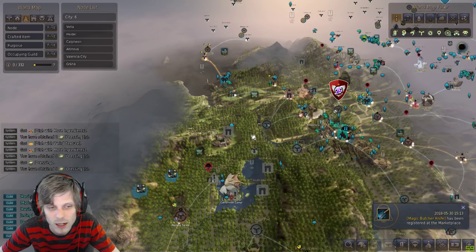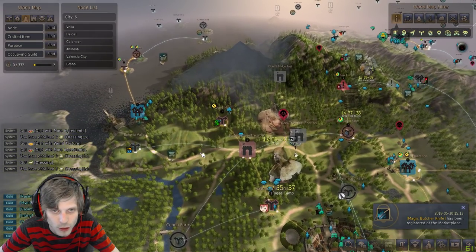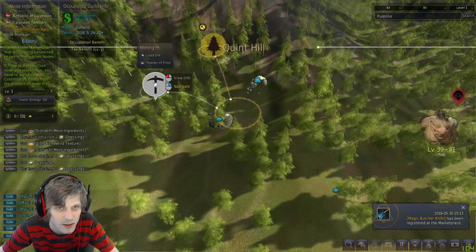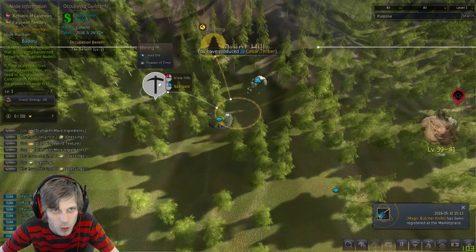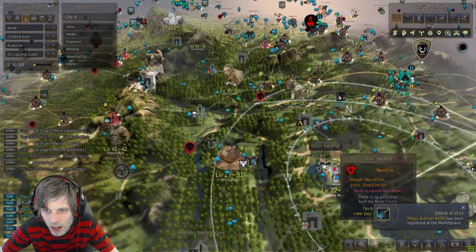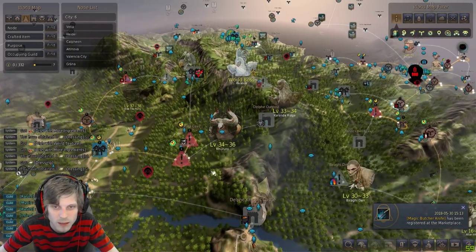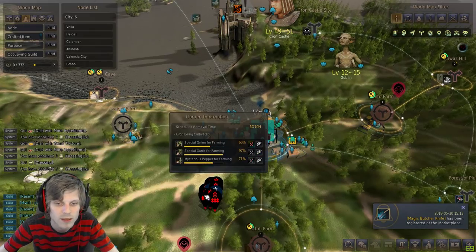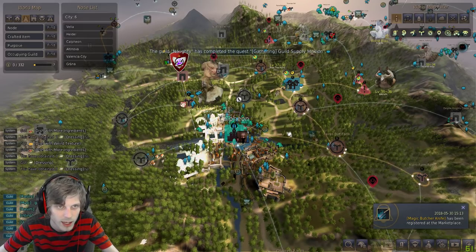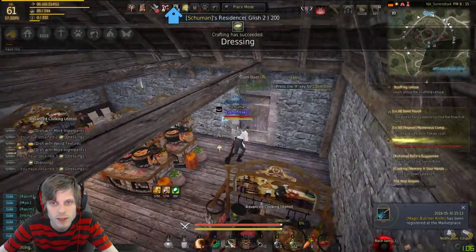You could also use pumpkins or silver azalea — there are many trash crate items available. If you want to pick up lead ore and build up a stockpile so you don't have to spend silver later, there are nodes at Quint Hill and also at Glish. You could put workers there, but personally I would just buy from the marketplace. It's up to you how you want to do it.